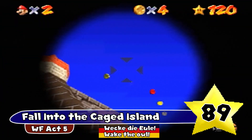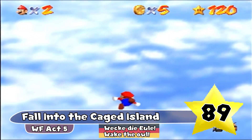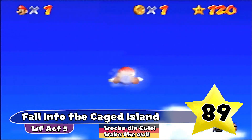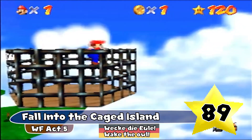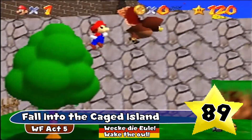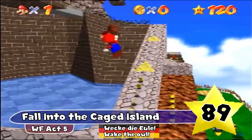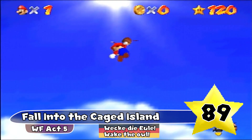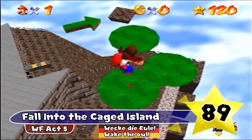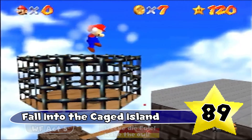The second worst is Fall into the Caged Island. I remember personally as a kid, I had no idea the owl existed, so I went and shot myself out of the cannon repetitively until I happened to get inside the cage, and I feel like a lot of other people did the same thing. Nowhere does it say that there's an owl, and to activate the owl you have to climb up a specific tree and hit the top of it. It just never really made that much sense. This is another one where the German translation is better — the star name is just Wake the Owl. Another pretty well-known thing about the star is the trick Owlless to get the star without the owl.